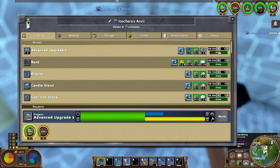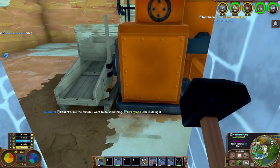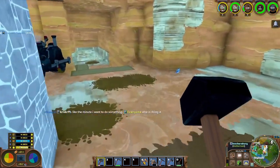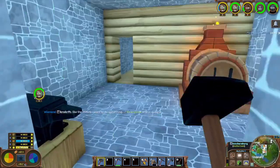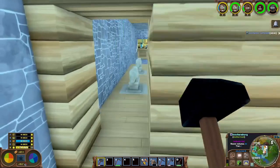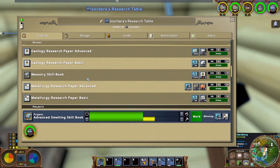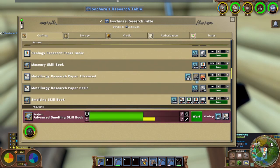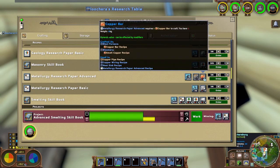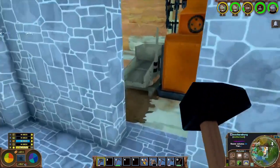And then obviously we'll queue some up for everybody else. Right now I need my iron because I need 200 iron bars for the advanced smelting research - specifically 20 copies of the metallurgy advanced book, which is 10 bars each, so that's 200 iron bars and 100 copper bars.